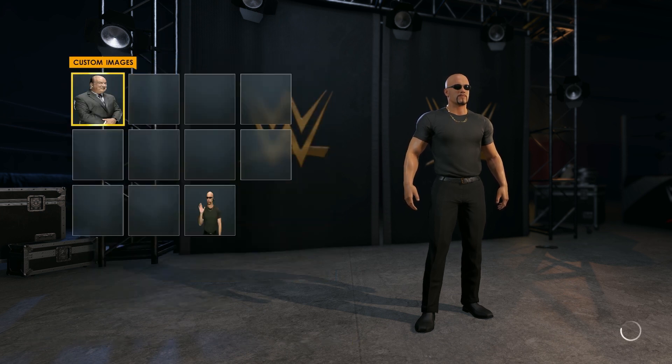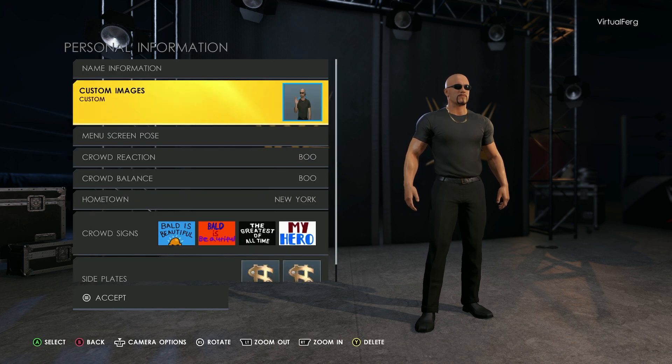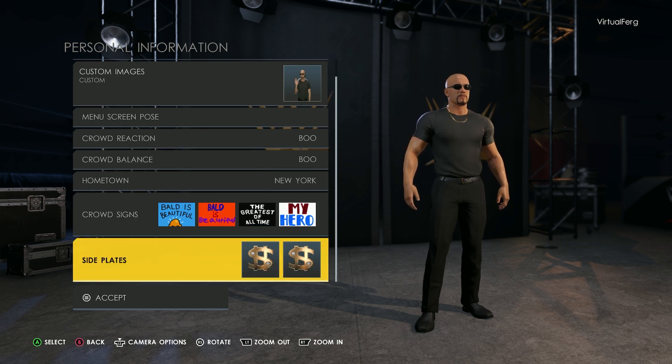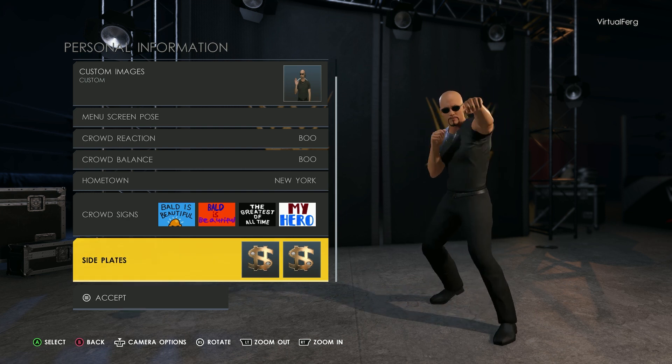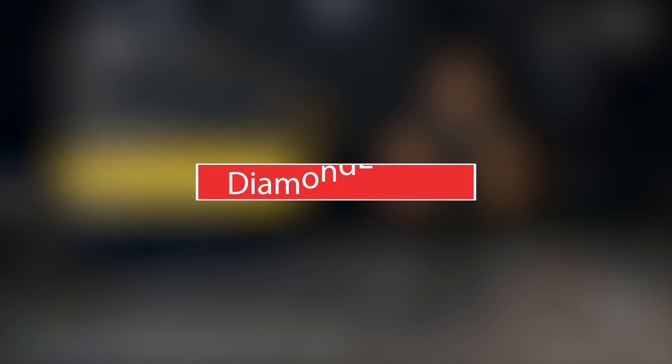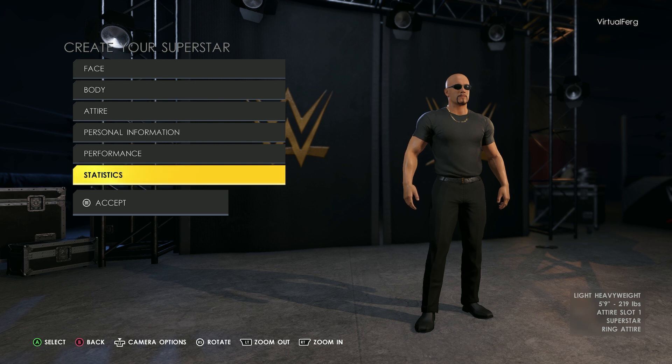I've actually uploaded my own render to the game so when he goes into the menu you'll be able to see him waving back at you, which gives it a more authentic feel. One of my favorite things is probably the crowd signs — there are two that actually say 'Bold is Beautiful', which is incredible, so I've chosen both of those, plus a Greatest of All Time banner and a My Hero banner. For the side plates I've gone for the Slickman money symbol on both sides because he is money, he is the main event. That completes the created wrestler for Kyle Slickman — if you enjoyed this video please leave a like and subscribe, and we'll see you in the next video.